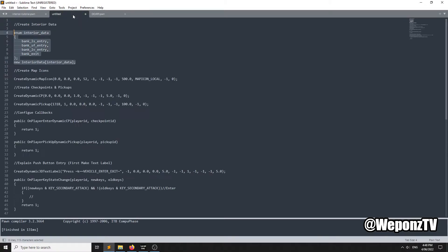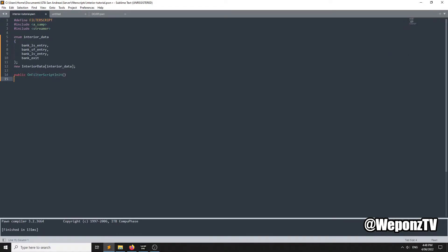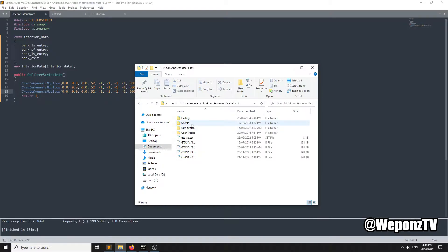Now we've got the data, the next thing is to create the map icons in OnFilterScriptInit so players know there's an interior there. I'll create three of them — for the bank I've made the map icon the dollar sign. I'll do comments so you know which one's which: LS bank, SF, LV. Now with the coordinates, we separate each map icon for each interior.